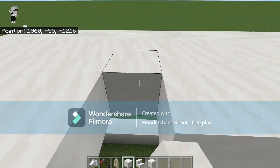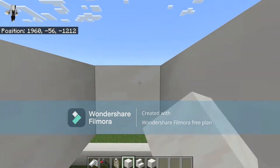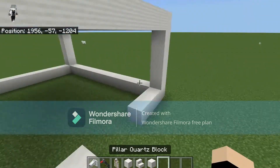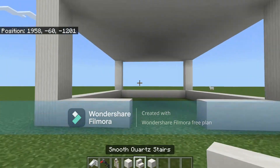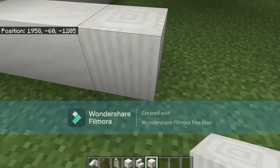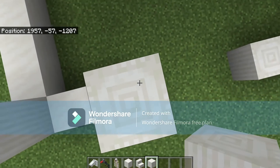I always like this design where you use stairs for a full roof. I do one of those around and then sometimes just a sky roof, but only one layer of stairs.